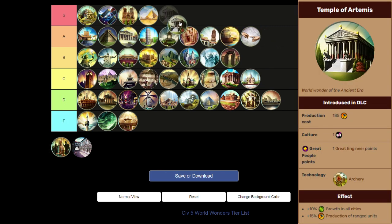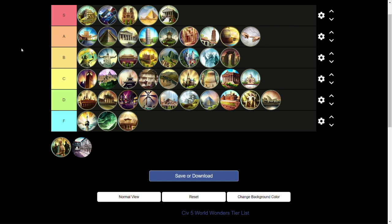Temple of Artemis is going to be another S tier wonder. It's not just plus 10% growth — it's literally plus 10% food, and food is king in this game. Food gets you more population, which gets you more science, which gets you more everything pretty much. Getting that food bonus that early at Archery for the rest of your game, plus a Great Engineer point to start that snowball — Temple of Artemis might be overlooked a little bit, but it can be super strong, especially because the AI does not usually build it.